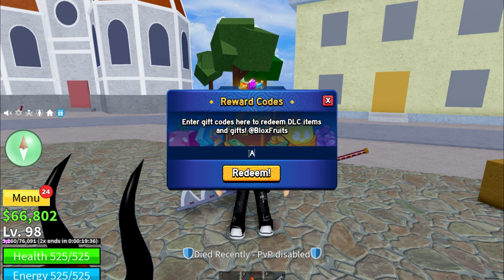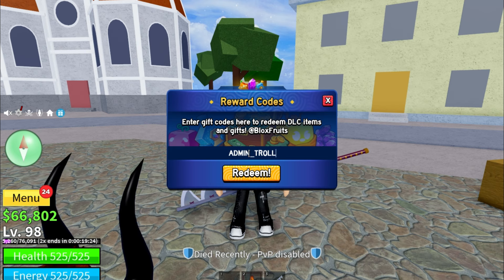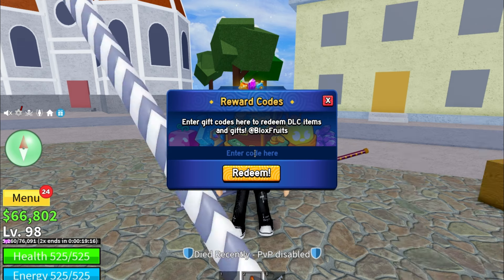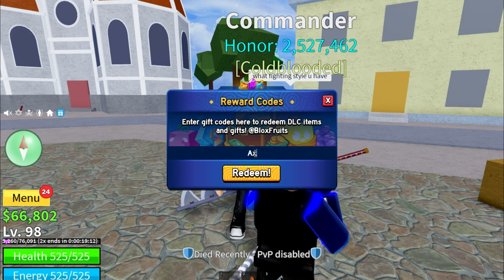The next code is ADMIN_TROLL — all in caps. Let's use this one... oh, invalid. So ADMIN_TROLL is invalid. No worries, the next code is AXIOR — you can use this one.